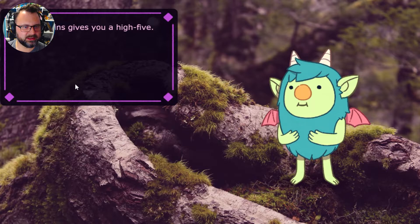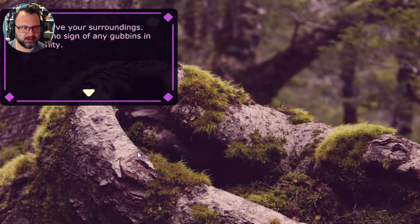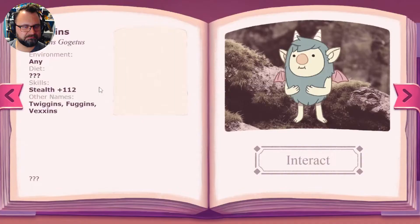Nothing. High five — gubbins gives you a high five. So nothing changes again — it doesn't look like anything really changes. Oh no! There's nothing dangerous to hide from and there isn't any gubbins to hide from either. The gubbins is gone. Inspect — you observe your surroundings. There is no sign of any gubbins in the vicinity. Leave out some snacks and wait for the gubbins to come back. You hear the gubbins calling from afar. I guess he's just gone.